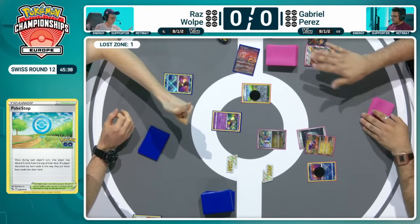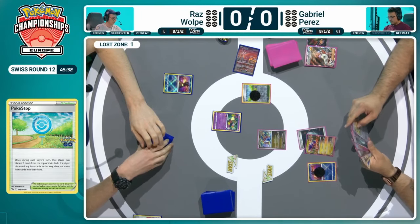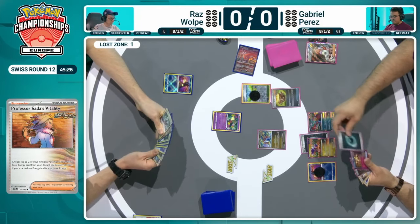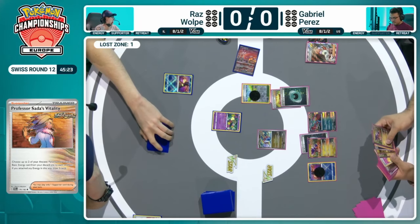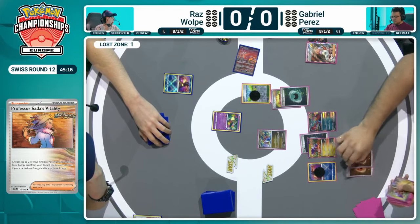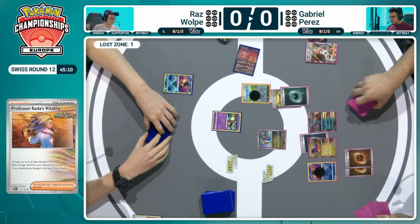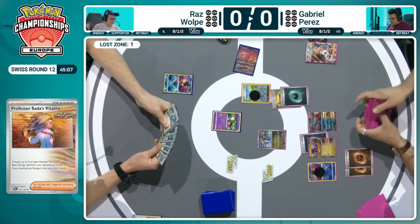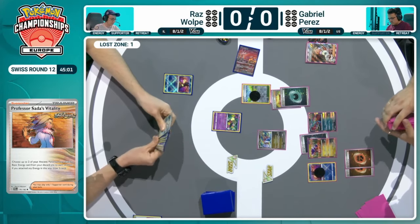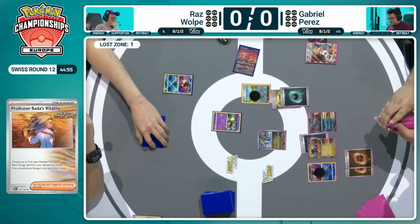We do see the energy attachment from Professor Sada's Vitality to the Coriodon on the bench. That Primordial Beatdown attack will be something we're likely to see early on as he starts to build up the ancient Pokémon in the discard pile to really ramp up that Roaring Moon attack. Just how much thinning you get from this deck — with those Earthen Vessels being able to discard any card from your hand, sometimes utilizing the Earthen Vessel to increase the damage output of that Roaring Moon. For those who don't know, Roaring Moon is the main attacker in this deck because it can hit such high numbers. Vengeance Fletching — 70 plus 10 more damage for each ancient card in the discard pile.